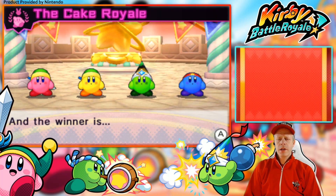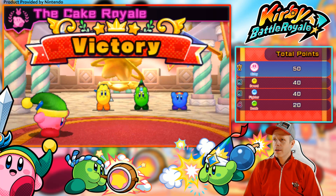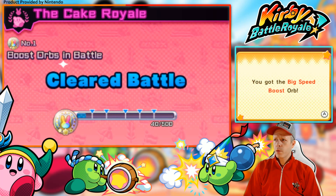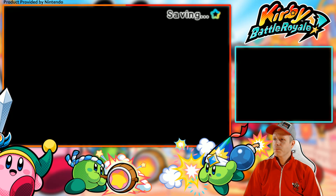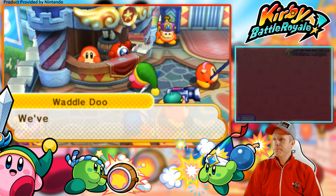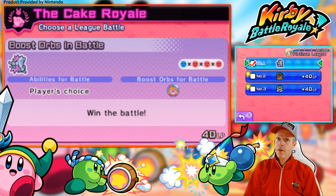So these boost orbs will be really interesting in this Platinum League. I wonder what other ones are available — it said there's lots of boost orbs available, so we'll have to see what we get. I wonder if these next lines are going to be more abilities or boost orbs. They're boost orbs — Big Speed. Okay, that increases speed. So I think we have all of the abilities in the game. We're going to keep moving on because Platinum League has a lot of points to get. We need to get 500 to go to the final championship.